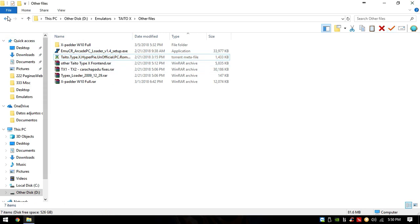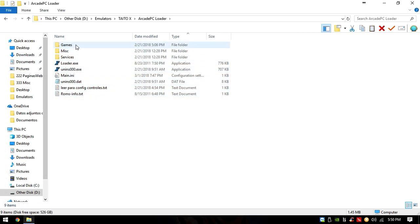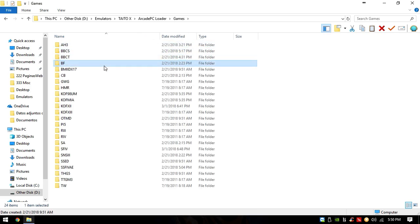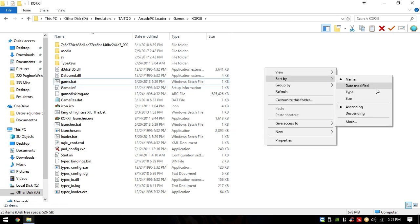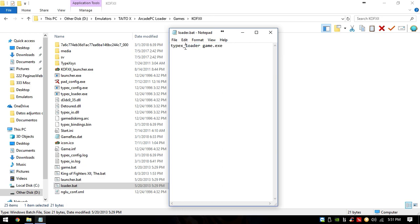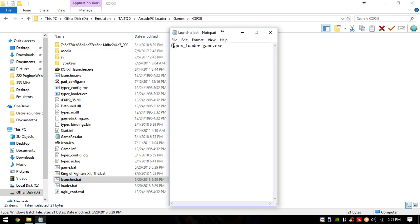Once you have the games downloaded, you want to extract my launcher — the Arcade PC Loader — and paste the games inside each respective folder. Keep in mind you have to respect the names of each game folder; if the games you download aren't renamed the same way, the launcher won't recognize them. For example, inside King of Fighters 12 you have all its files, and I also recommend you create a .bat file — a loader bat — which launches typex_loader followed by the game executable.